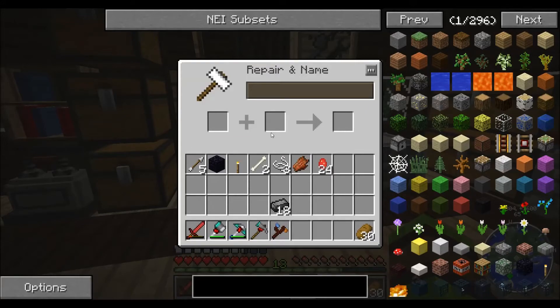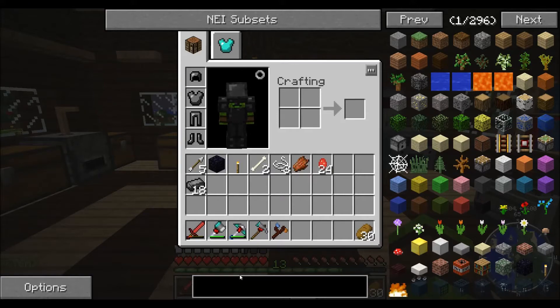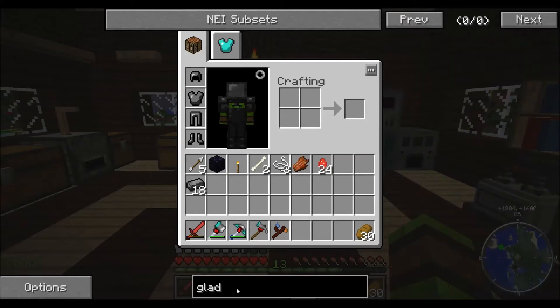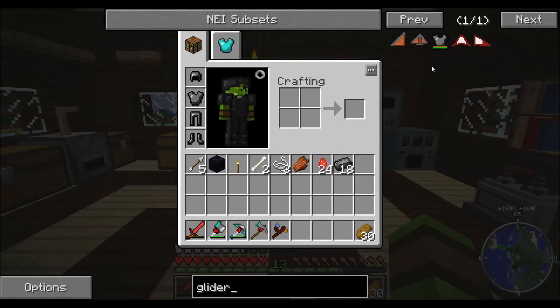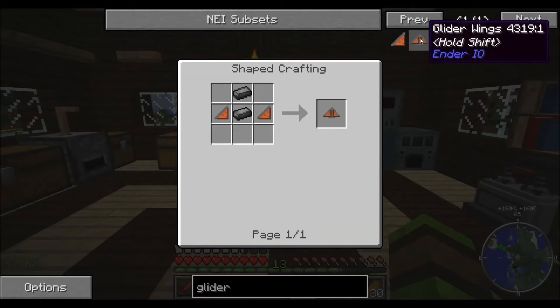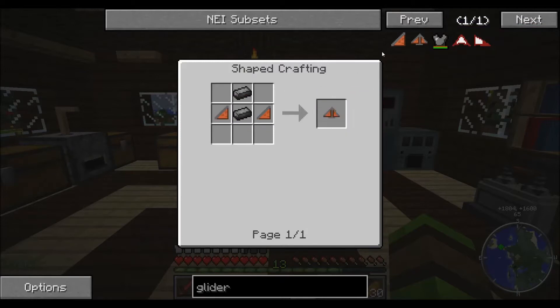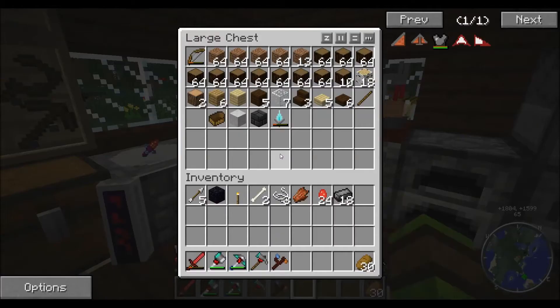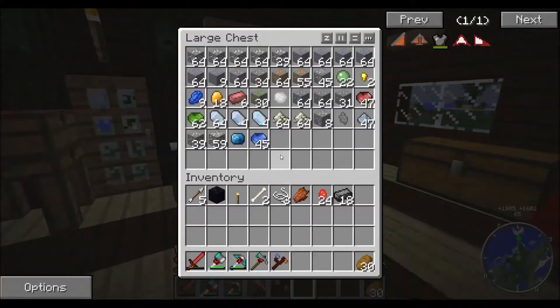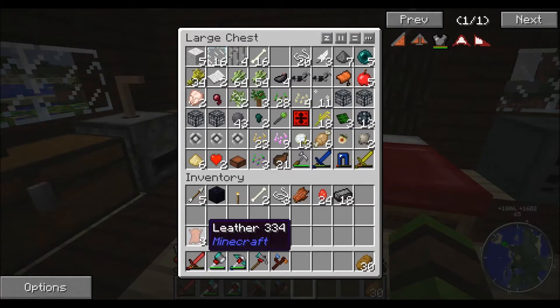I'm not too sure how this works so we'll do that. But first we actually need to make the glider itself. I need two glider wings and six leather. Now do I have six leather? I've got a little bit, but if not we're going to have to go hunting. I only have three.